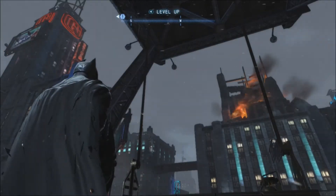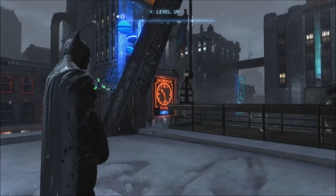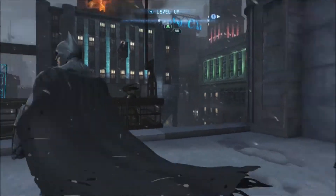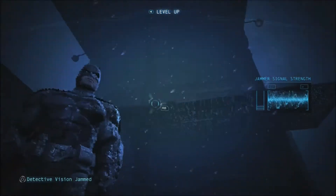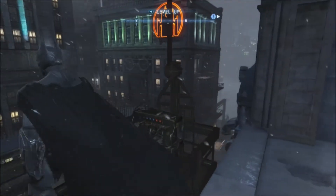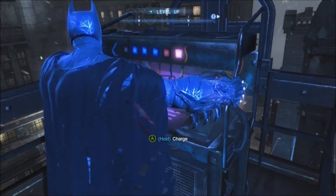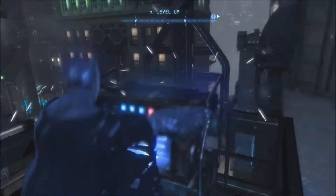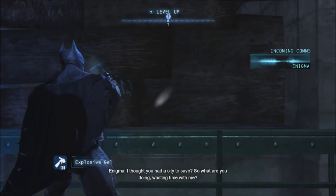I actually died more times trying to get rid of all of them than I did playing through the main story, so just be wary of them. Once you do that, you'll come down here and notice there's a signal jammer. What I'm presuming you've got to do is use your shock gloves to charge this, which will then take you down here, and use your explosive gel.